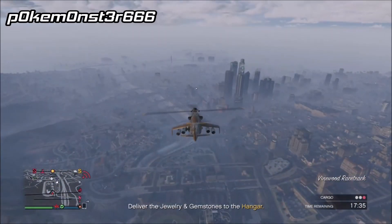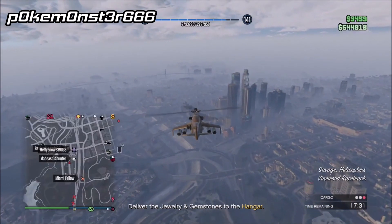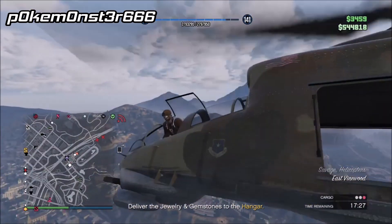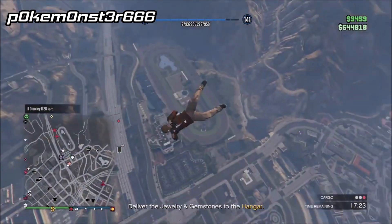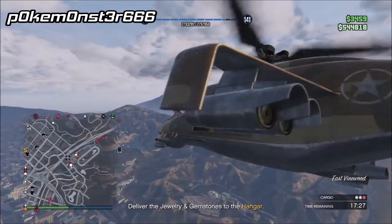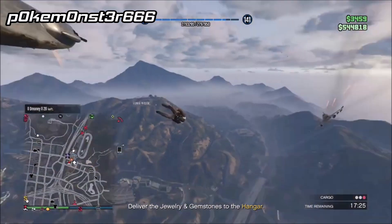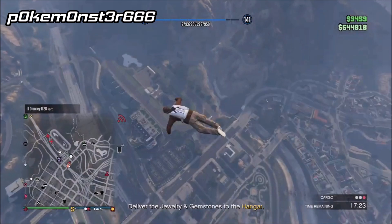Starting us off today is PokeMonster, and he is delivering some hangar cargo when he gets attacked by a jet and has to make an evasion. I have no clue how he got out of that alive, but it looked really smooth. I thought he would have definitely died when the jet shot the cannons at the Savage, but I guess he was far enough away from the blast radius luckily.